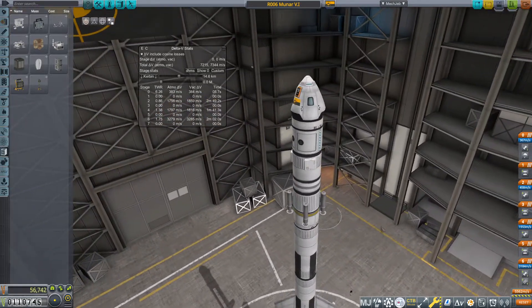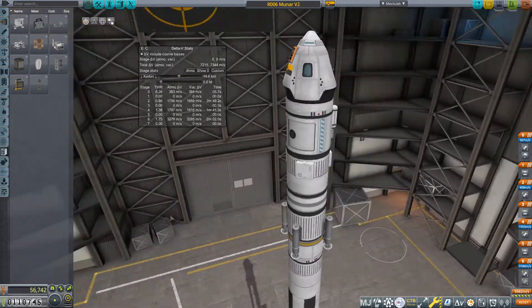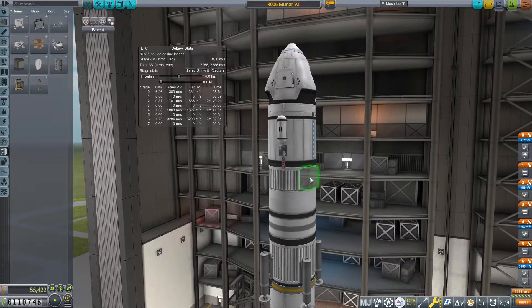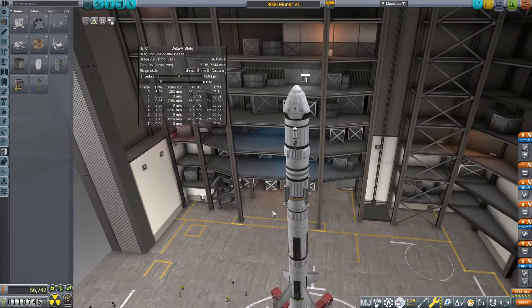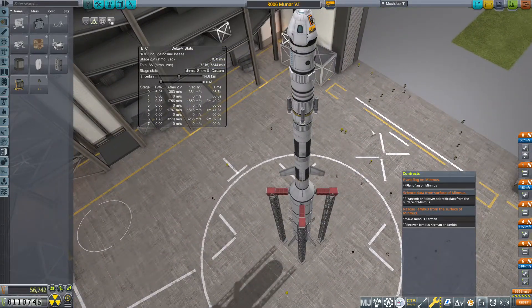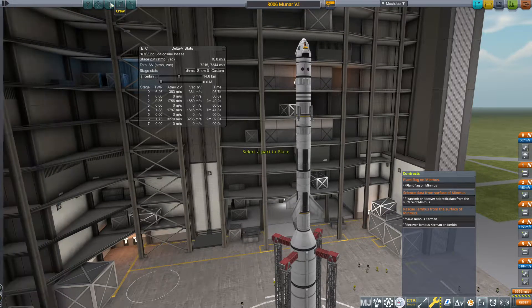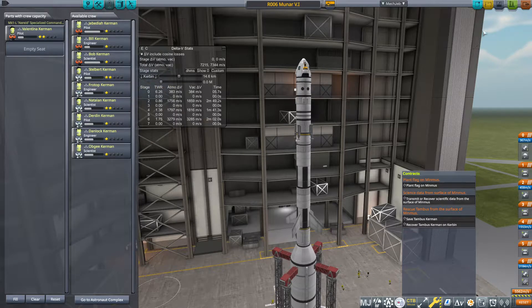We're flying out to Minmus and landing there. I don't know if we'll be able to do the science thing — we'll see if the other crew members can transfer out science. We're also going to move the solar panels so a Kerbal can drop straight out of the hatch without clonking them. Jeb's done a few missions recently, so Val is going to be the one making the rescue attempt.